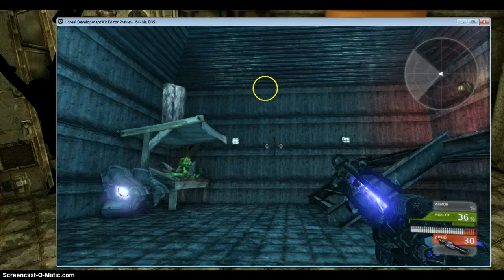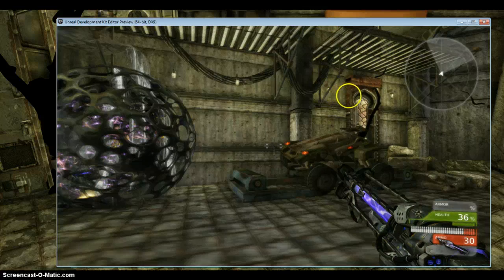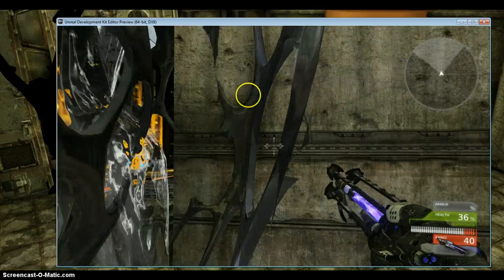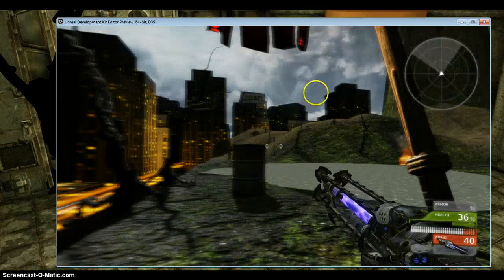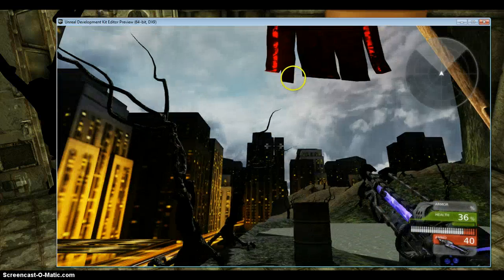Let's go ahead and show you guys my sky dome. I added this kind of little secret door over here, so let's walk through here. Pick up a gun right here. Got a sky dome out here, some cityscape.